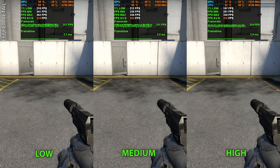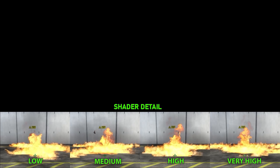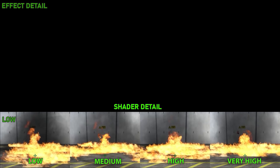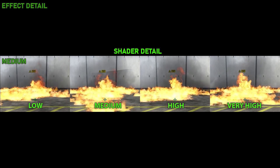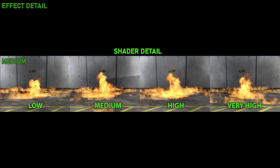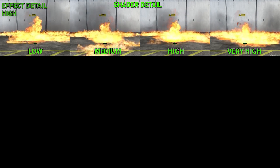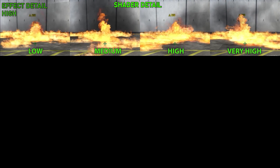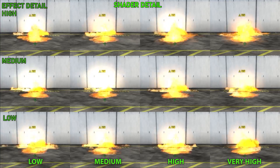This is also a good time to compare effect detail with shader detail, since they affect each other. With effect set to low, there's no difference. On medium, still no difference. On high, with shader also set to high or very high, the smoke is more spread out and easier to see through. This advantage is only achievable if both settings are set to high or very high.